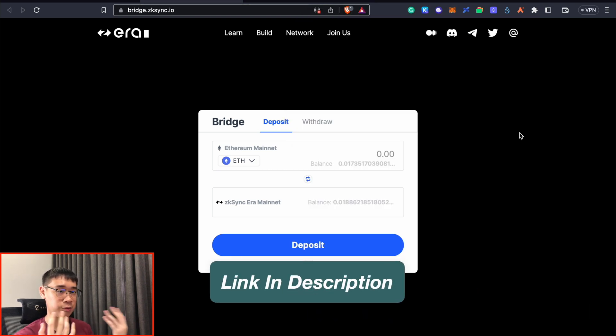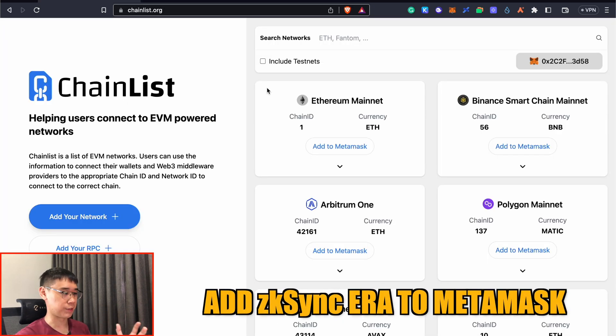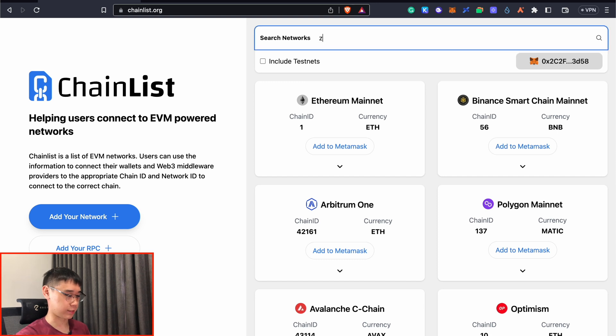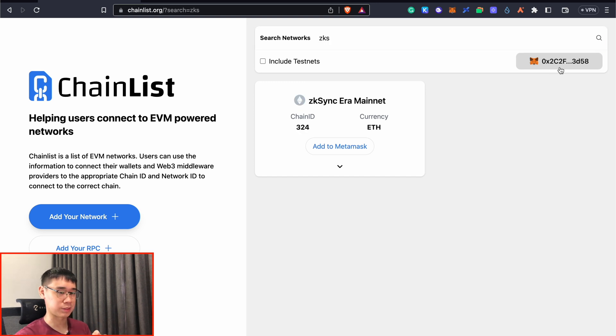I have a video in the description below where I'll show you some of the methods to bridge the ETH token from the Ethereum mainnet or any other layer tools to ZK-SYNC era. Another step is to add the ZK-SYNC era mainnet to your MetaMask wallet. This can be done by going to the Chainlist website and searching for ZK-SYNC. You can connect your MetaMask wallet and after clicking this button, you have added the ZK-SYNC era network to your MetaMask wallet.